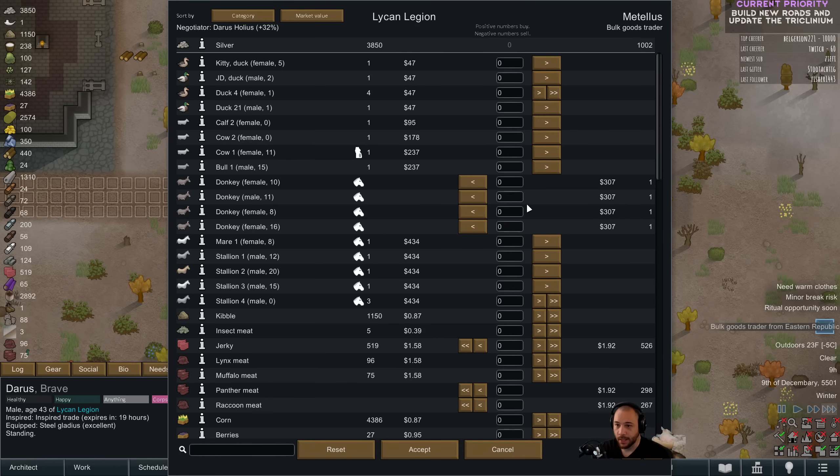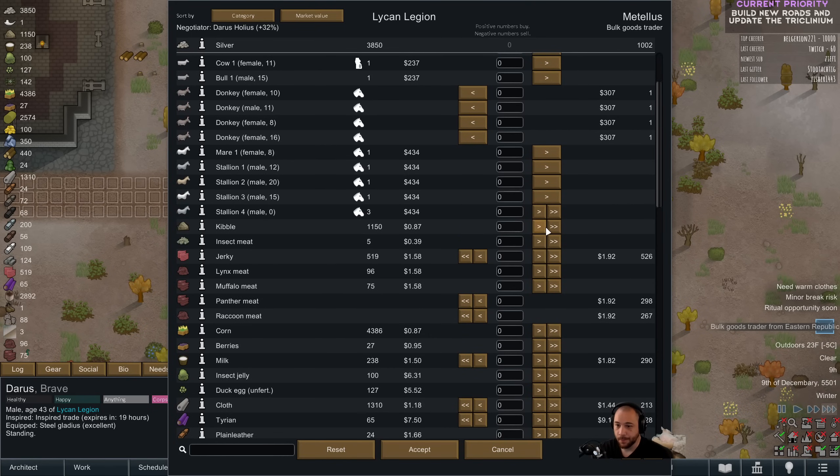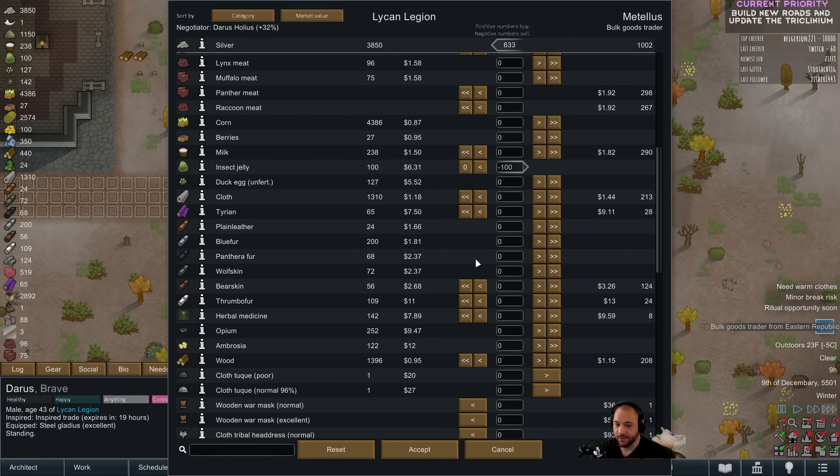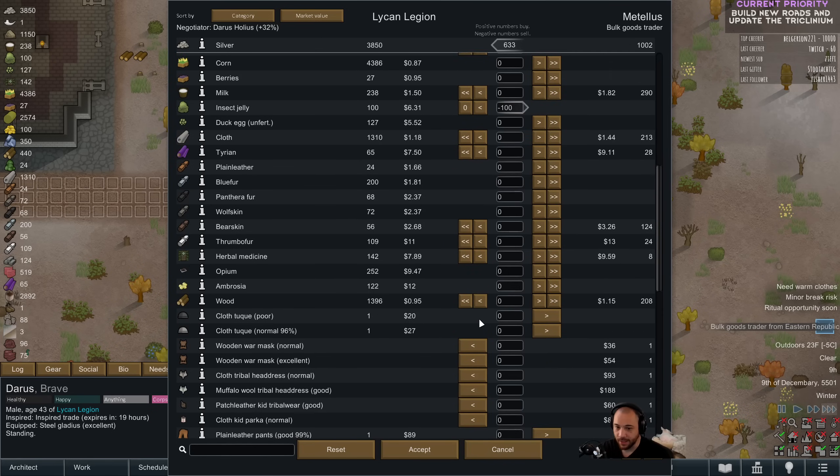I think all the ducks we didn't want got sold, so I'm not worried about that. We have all this kibble that we can part with. The insect jelly? Definitely, I don't really need it. We have 127 duck eggs. That's kind of ridiculous.